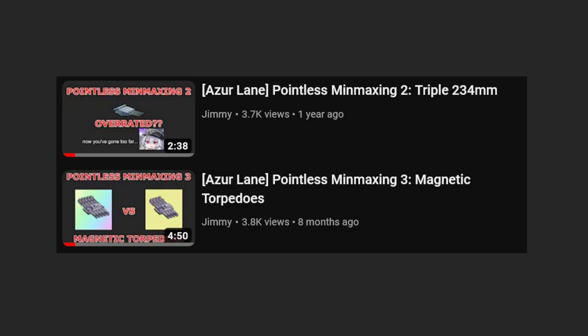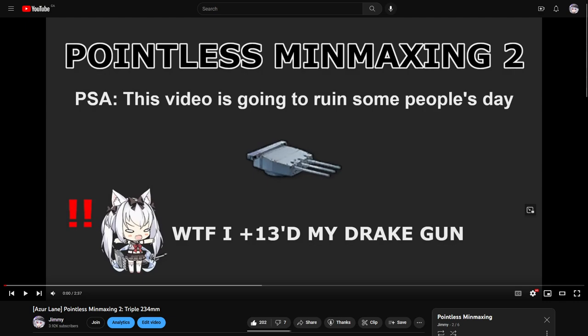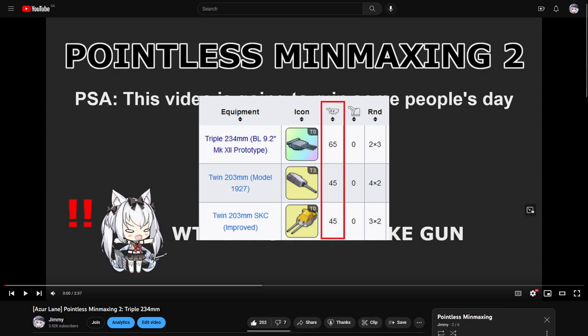Over the past few months, a few things have been brought to my attention about the subject of the videos. Let's start with the Rainbow Heavy Cruiser Gun, also known as the Drake Gun. First off, the 20 firepower stat that the Drake Gun has over the Gold Guns is worth at least 4% for Heavy Cruisers that have upwards of 400 firepower, which I completely neglected to include in the old video.